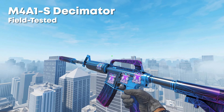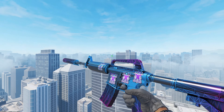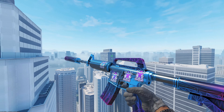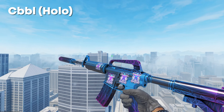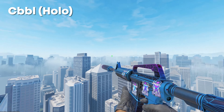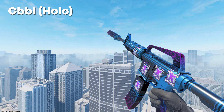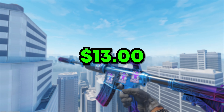In the number one spot, we have the M4A1S Decimator in Field Tested, which goes for around about $9. On CS2, with the shine it now has, it's been upgraded — it was one of my favorites anyway, but this extra shine just looks sick. This is with four Cobble Hollows, and it's just the best M4 craft in the game — the colors match absolutely perfectly, especially with the shine now on it. It's just the perfect craft, and it's super budget. In total, you're going to spend about $13 crafting this.